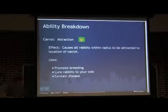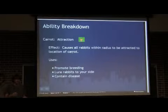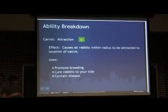You can use that for a variety of things — you can use it to promote breeding. The way our breeding works in the game is it's not just like, if you have two rabbits and you put them together another rabbit will pop out. It's based on proximity to other rabbits. If you have one rabbit close to a bunch of rabbits, that rabbit is going to be more likely to breed. So basically, if you have a whole bunch of rabbits clustered together, they're all going to be more likely to breed. Carrots are a good way to bunch all your rabbits together and promote breeding.